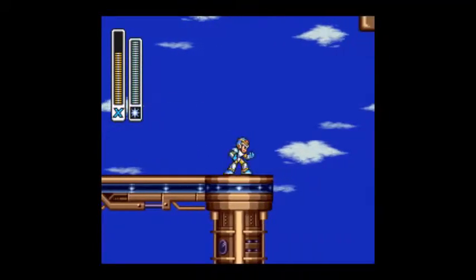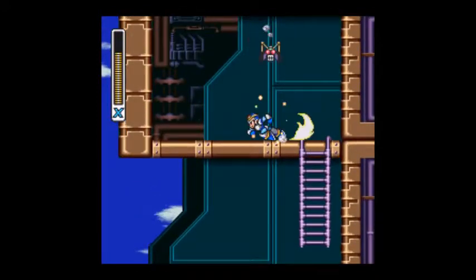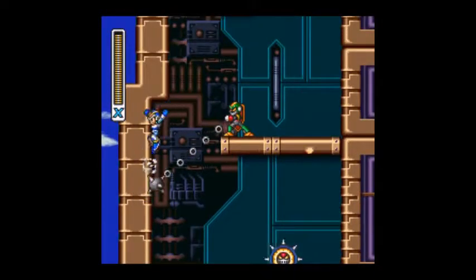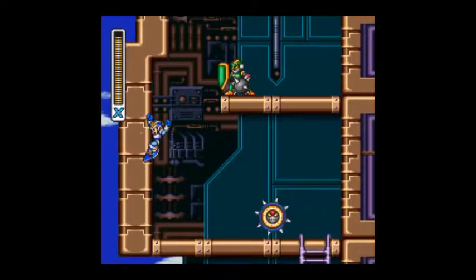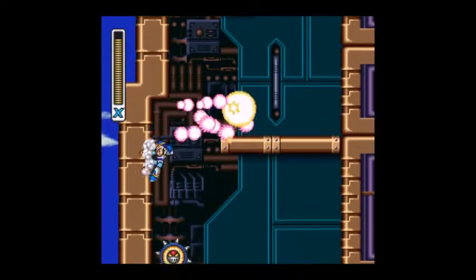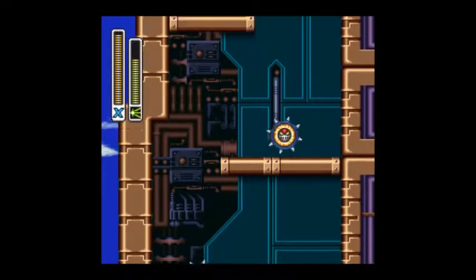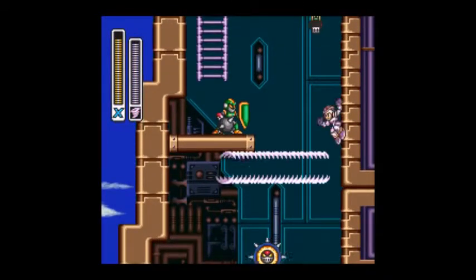Yeah, fighting the bosses with their weaknesses is so much easier, and in some games it's a little too easy — like Mega Man X4, for instance. But it's still fun, still pretty fun, re-fighting them. And especially if they come out randomly throughout the stage, but that's only in Mega Man X. But for this next part, you have to climb up some more.